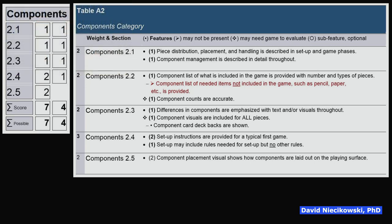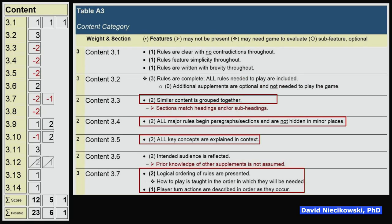Components did quite well — got 11 out of 11, so 100%. Content is a very big area where it lost a lot of points; I got 18 out of 30. A big issue here is feature 3.3: similar content is grouped together. If you need to pause the video to read these performance list features, please do so.